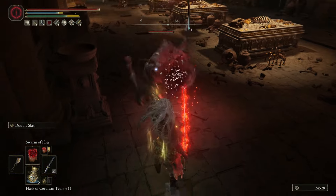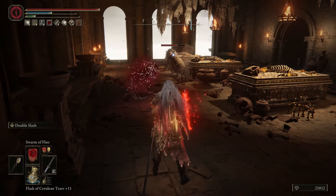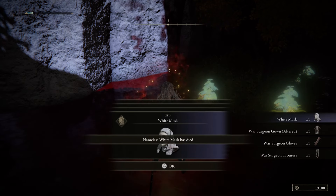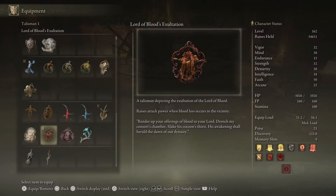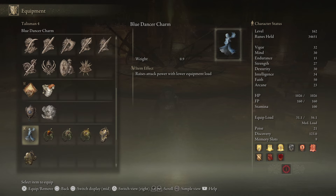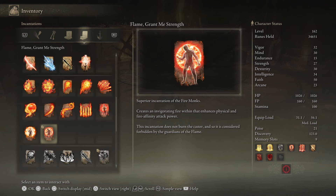Now with those three things taken care of, you have the basic build. But if you want to add a bit more power to it, you should do this: enhance your weapon to plus 20 or better. Use the White Mask that you get from defeating the three White Mask invaders in Mohgwyn Palace, because of its special ability to increase attack power when blood loss is in the area. Use the Talismans for Lord of Blood's Exaltation for extra blood loss attack power, Faithful Canvas Talisman to make your incantations stronger, the Winged Sword Insignia which raises attack power with successive attacks, and the Blue Dancer Talisman that raises attack power with low equipment load. Incantations you can use before going into a fight would be Golden Vow and Flame Grant Me Strength.